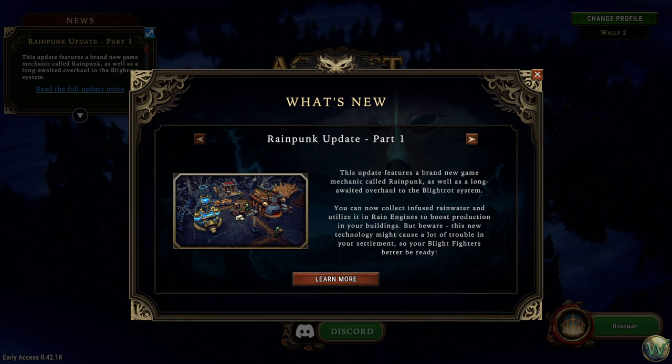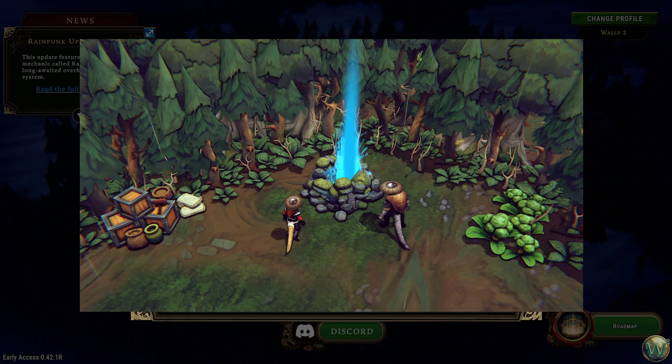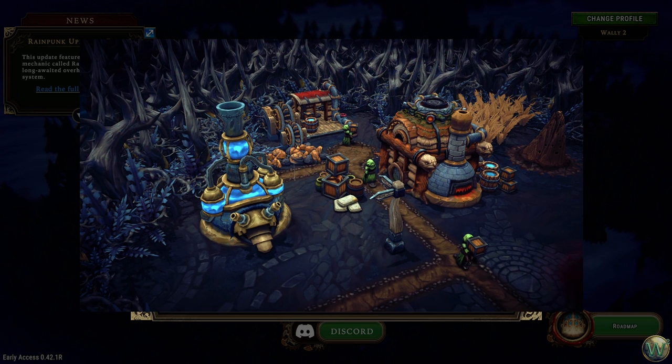The first piece of that is going to be this infused rainwater that comes from a stormwater geyser. We'll discover these on the map and be able to put a pump on them — the building here on the left — and pump the infused rainwater out of the stormwater geyser into a host of other buildings. As you can see on the right, I believe that's the new model for the smelter, which takes the infused rainwater as a booster for item production in the building itself.